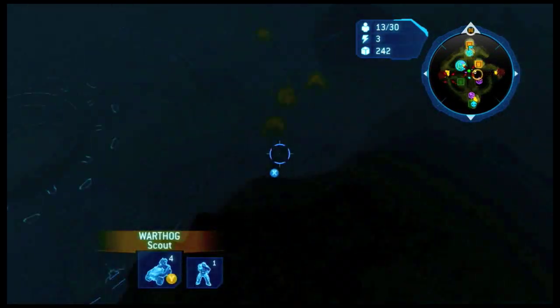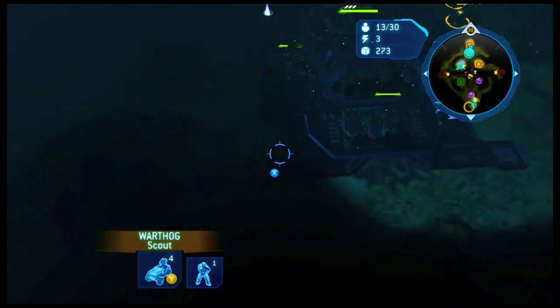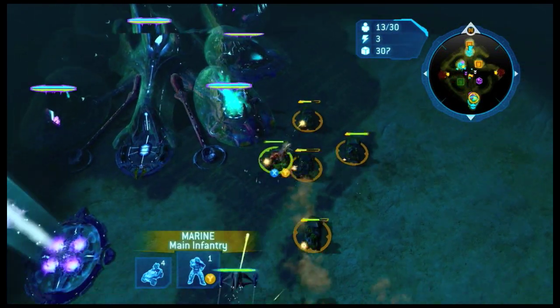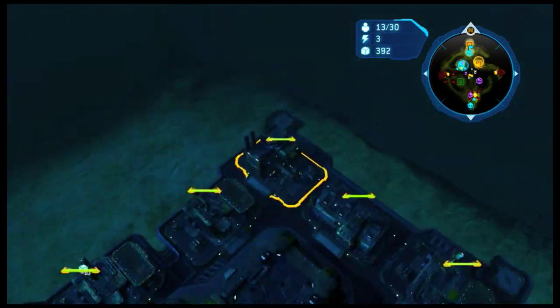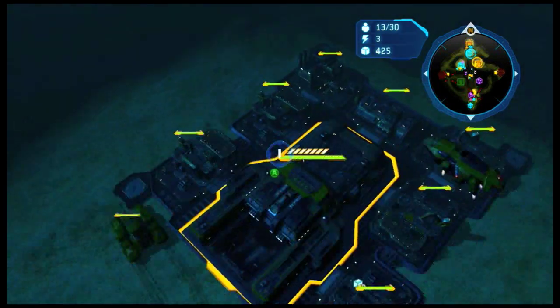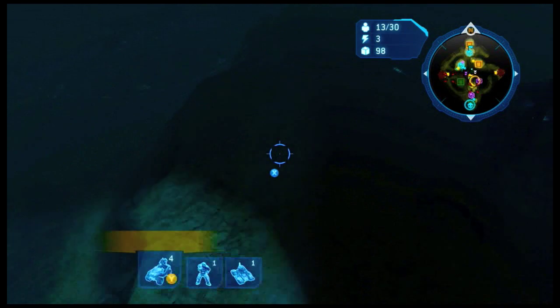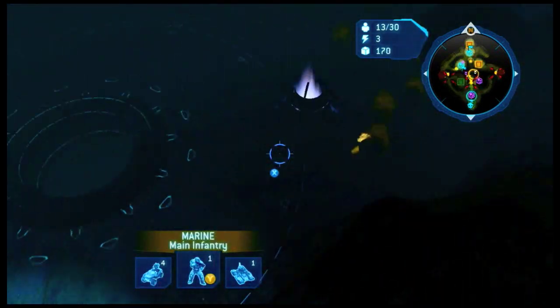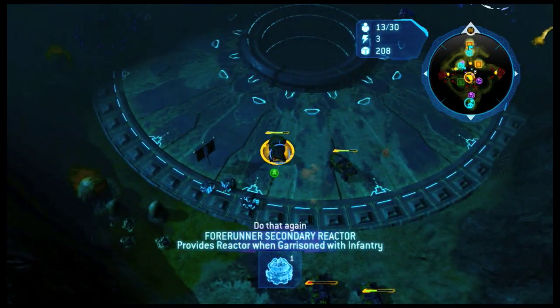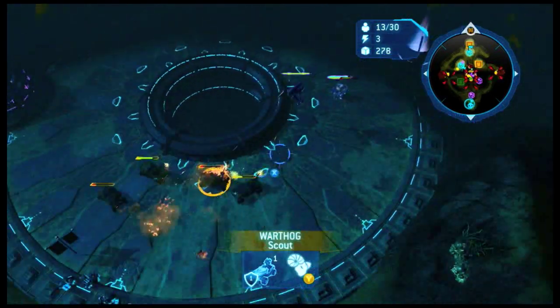Basically, take your pick: barracks opener or reactor opener, depending on how confident you are in your abilities to deny them. If you're not too confident in yourself, just go for the barracks opener — it's really pretty simple. But keep in mind that if someone does go for a reactor opener, you could end up SOL, and they could just keep you out of the Hogs all game long. So do you want to be at their mercy or not? I like to be able to control the game with my Hogs.